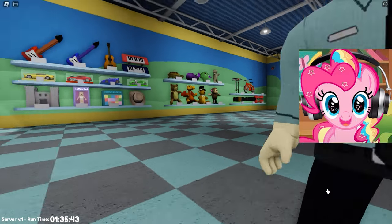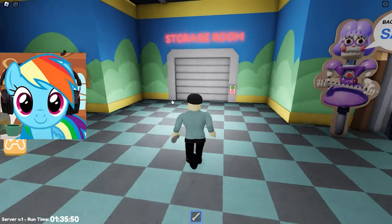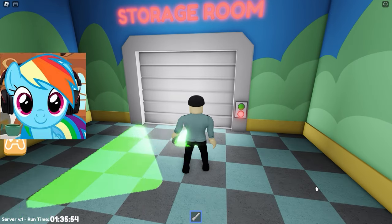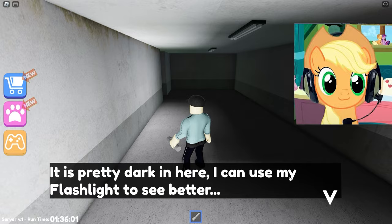Today is our first day as a security guard at this toy store, and we need to work really hard to get in. Let's start exploring the area where we're guarding the toys. We should get to the warehouse, but we need to activate the power. Hurry up and find him! We need to go to the back room and probably run a generator that will open our way to the warehouse.